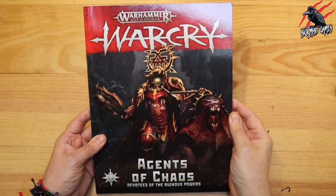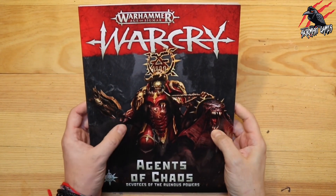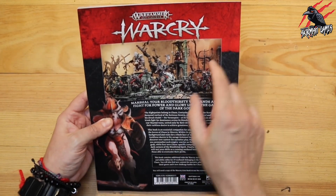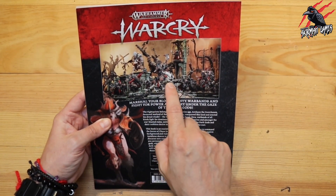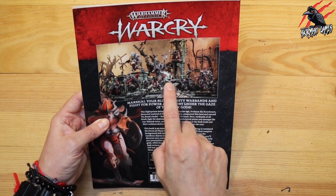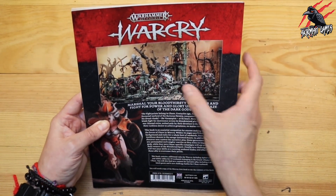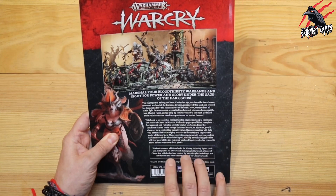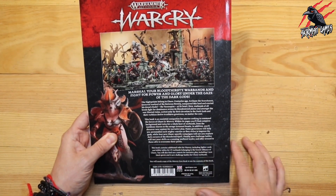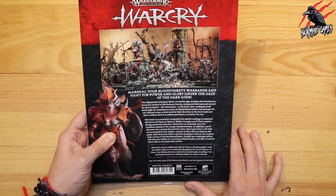Here's the Agents of Chaos Warcry supplement guidebook — a brilliant book. I love the cover, it's so great. On the back it gives us a little more in the way of miniatures. We've got our Karkadrak there, which is cool. I picked this model up in the Start Collecting set and can't wait to get it painted.